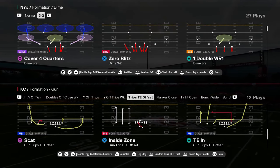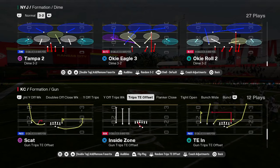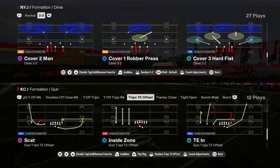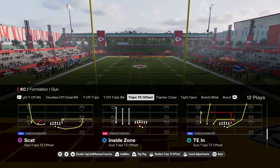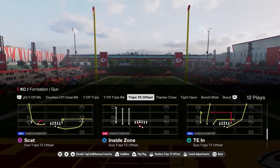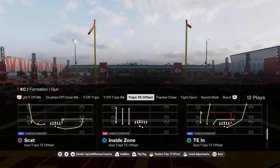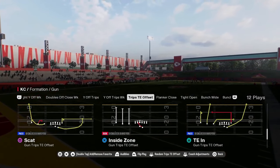This video I'm going to be going over a five-play mini scheme out of the trips tight end offset formation. This offensive formation is in a lot of different popular playbooks, and this particular one we're breaking down today is in the Colts playbook. But you can apply a lot of these concepts to whatever playbook you are running, as a lot of playbooks have some type of trips and the route combos we're going over are really good for that.